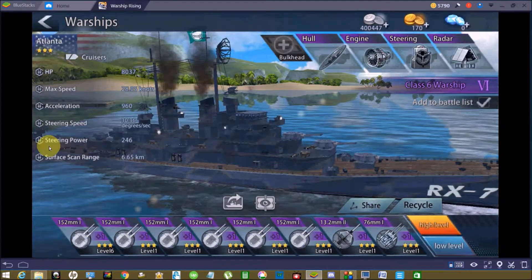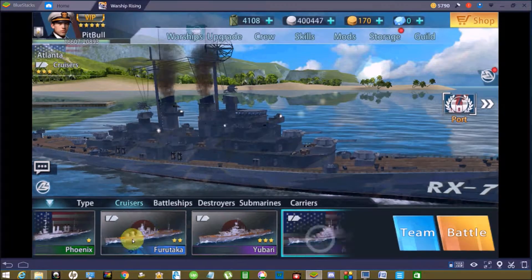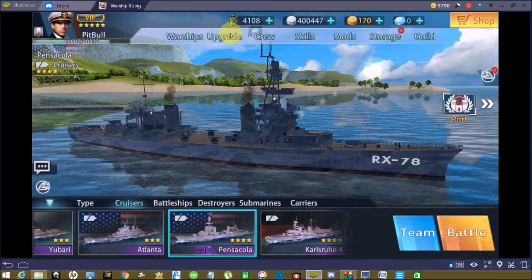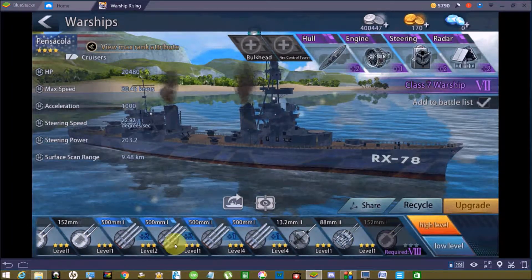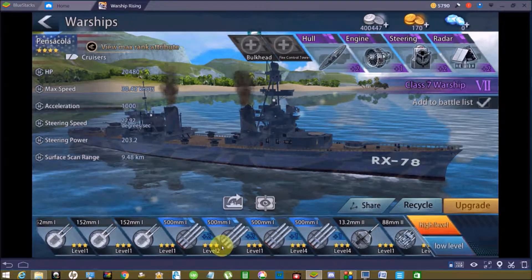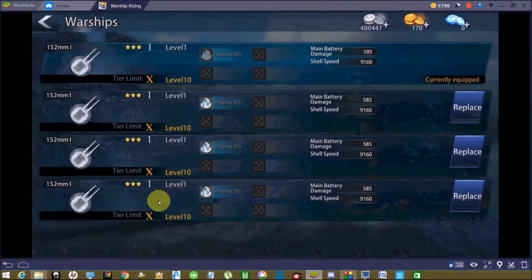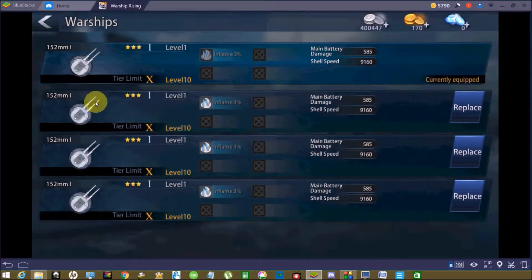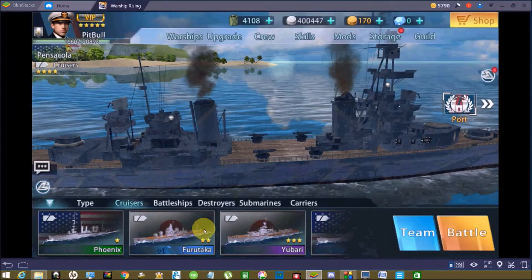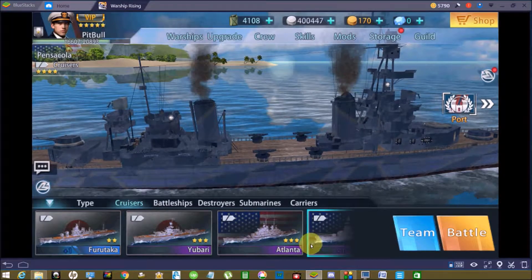Looking back at the Pensacola, it's now empty — slots still to be opened. When I hit Replace on these barrels, I can check if I have any other barrels or weapons ready to go. In this case, no. So that was transferring guns from one cruiser to another cruiser.